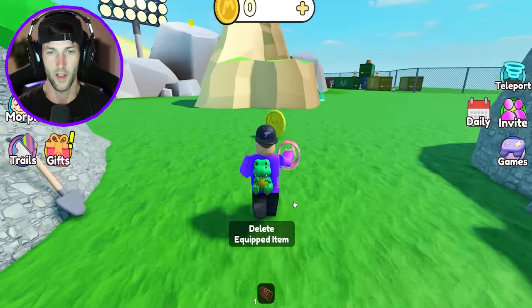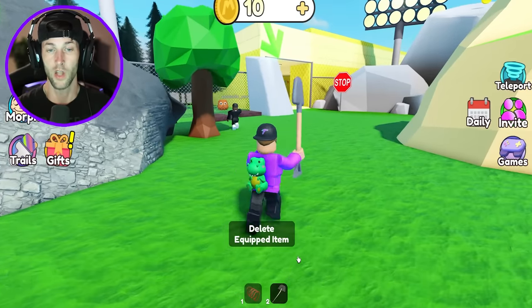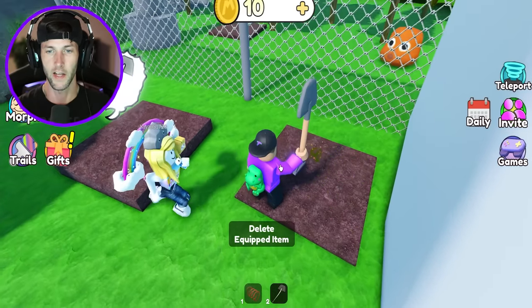Let me get out my speed coil real quick so we can unlock some of these morphs super fast. What do we got here? We have a shovel. We're probably gonna have to unlock stuff with like different items. Oh, that is so cool.